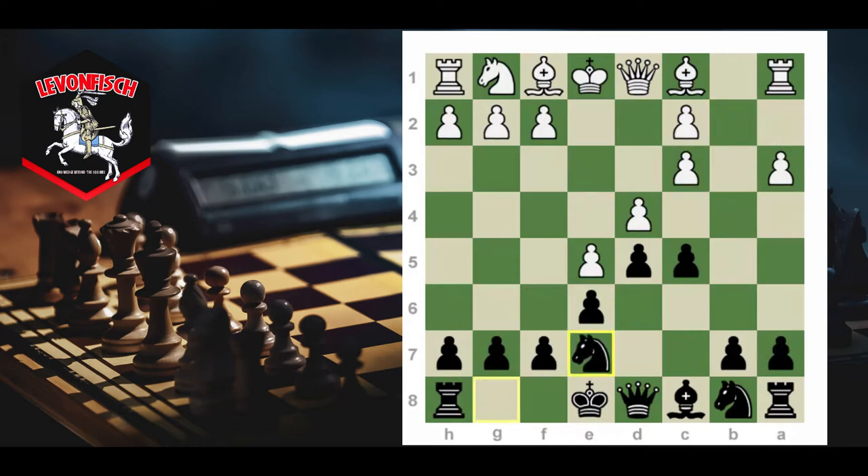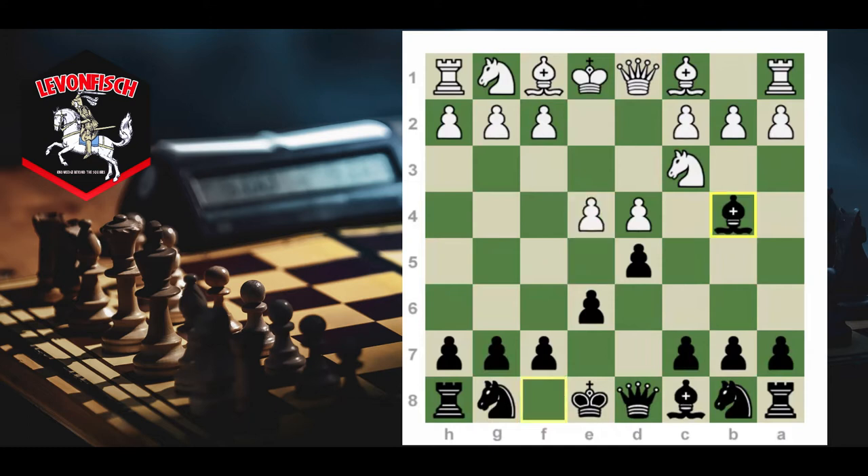Before going over the sidelines, let me talk about the dynamics of the main position. This position is very closed and obviously black gave up the pair of bishops. But black is ahead in development and white's queen side is really weak. This double c-pawn can become a problem in an endgame, and white always has the annoying move Qg4 putting pressure on the g7 pawn.